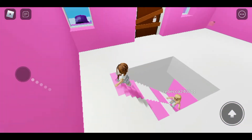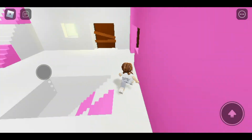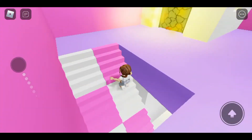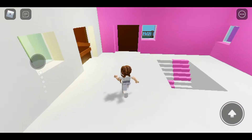Me and her built it together — I built most of this but she built all the walls, this kitchen, and some of the rooms upstairs. I built the stairs and helped her with some of the rooms, and I also built the outside area.